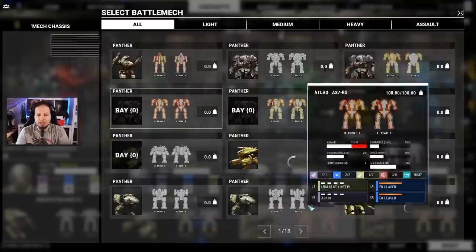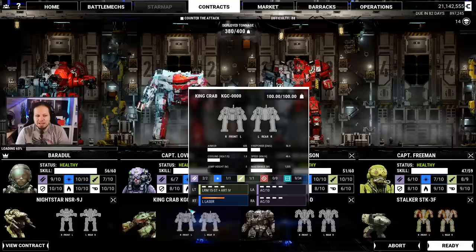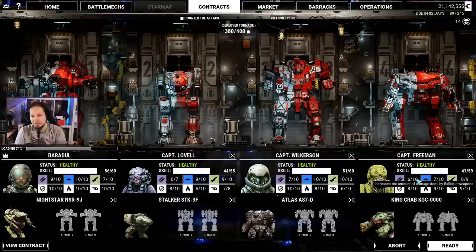Let's see — I'll be taking the Nightstar, then we have our Kingcraft, then we have an Atlas and then another Atlas. No, it's damaged, so I guess not. I think what I want is a nice SRM brawler. However, I think order matters, so we're gonna put the Stalker over here so that the Kingcraft is more a backliner with the ER large laser, the LRM, and the AC-10s.